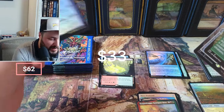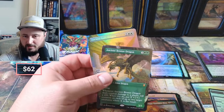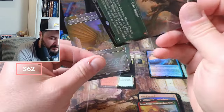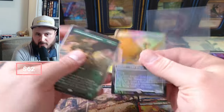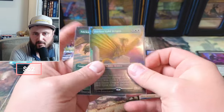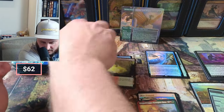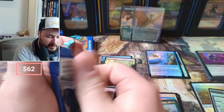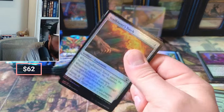A double dragon pack to start us off — wow! Ancient Gold and an Ancient Bronze, a little two-fer. We're gonna sleeve these up. Obviously these aren't the top dragons to hit, but a dragon's a dragon. As box prices go up, the singles prices will also naturally go up, so you'd expect to see those going a little higher.